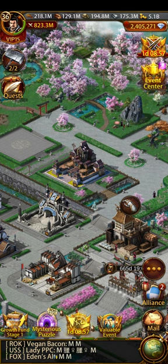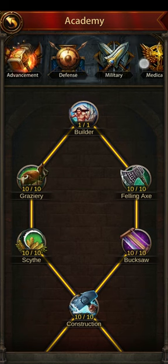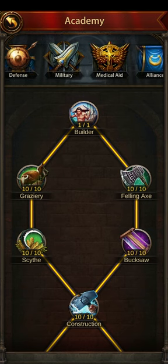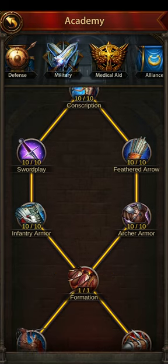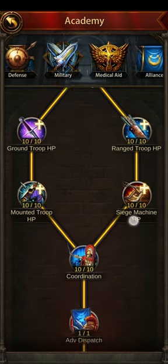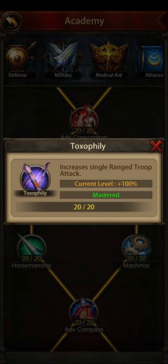The easy one, and probably the biggest win for your buff, is in the Academy under Research. There are two places here that will give you a ranged attack buff. One is in the Military tree — you've got Toxophily, which is 100%. That's actually probably the biggest single buff you will get in the game, and hopefully anyone at a reasonable level will have already fully researched that.